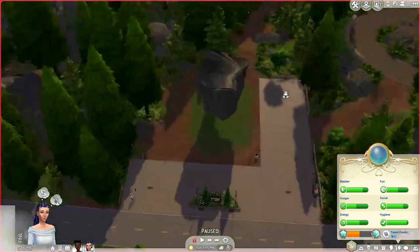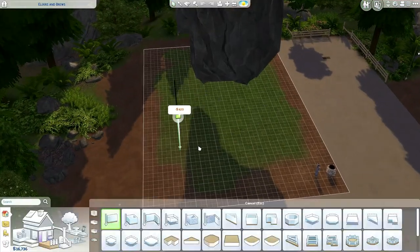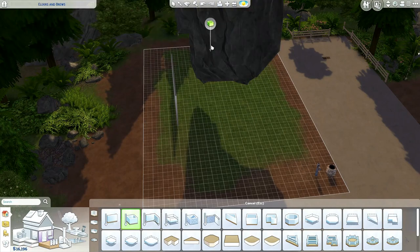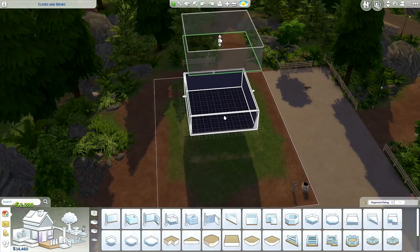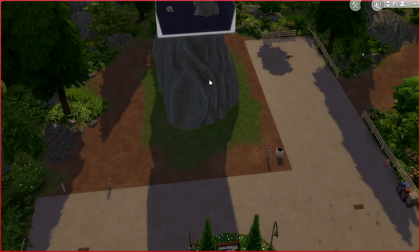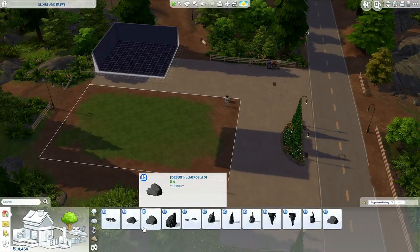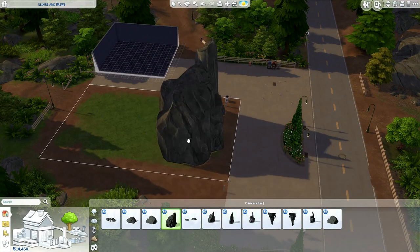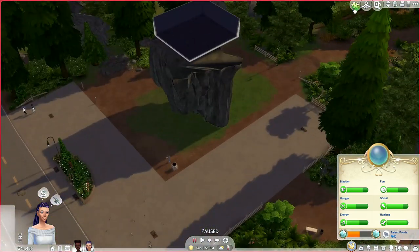I have the Tool mod and I have Better Build Buy — both are made by T-Max, I'll link them down below. With the Better Build Buy mod I could find the rock really quickly in the debug menu, and with the Tool mod I could flip the rock around and just place it wherever I wanted.